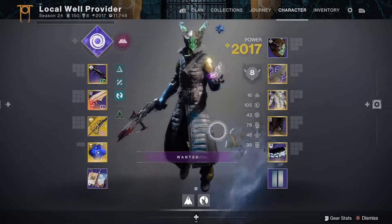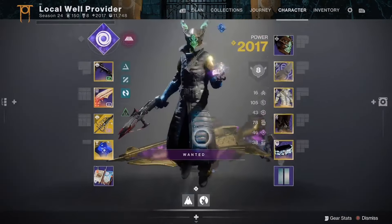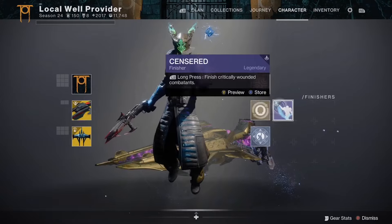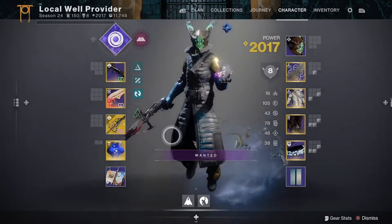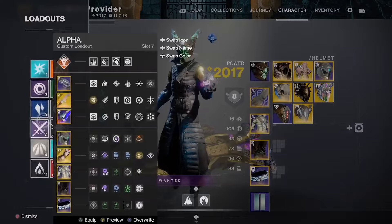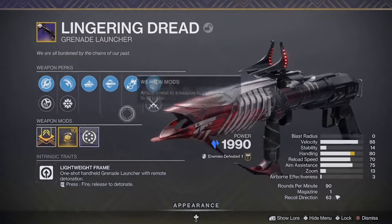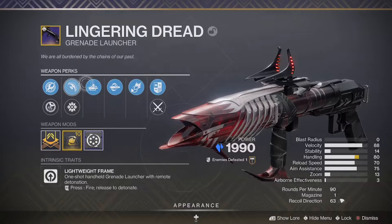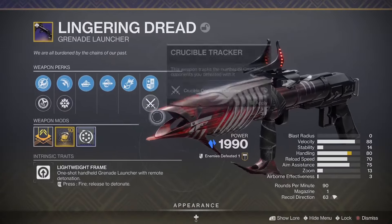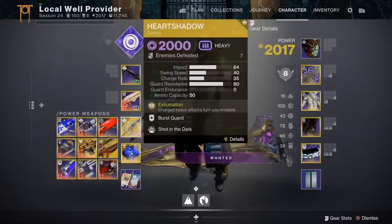Anything else important? Three arc resistance on the chestplate — that's important. Obviously, reason censored — it's the one. I'm using this, I got this the other day, it's pretty good. It's got a little bit of a swap between spike grenades and disorienting, but this is kind of my main disorienting GL, so I was using it mainly for add clear.